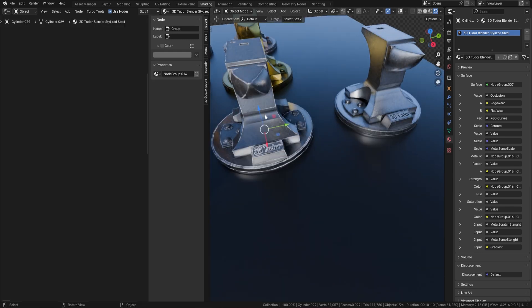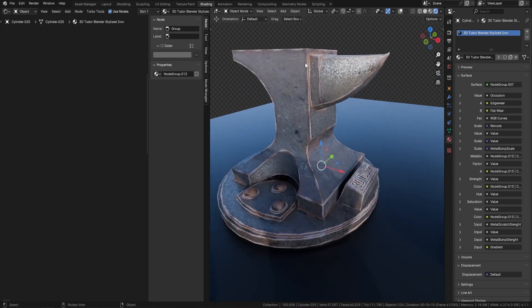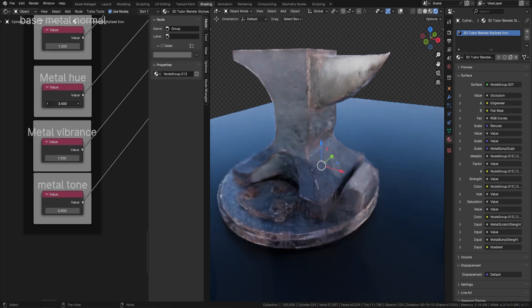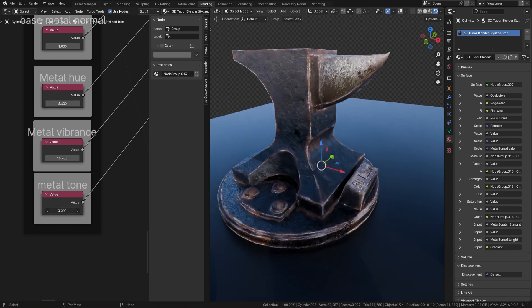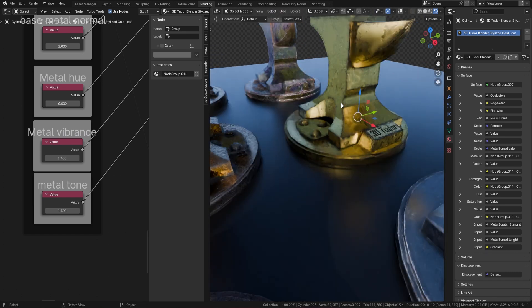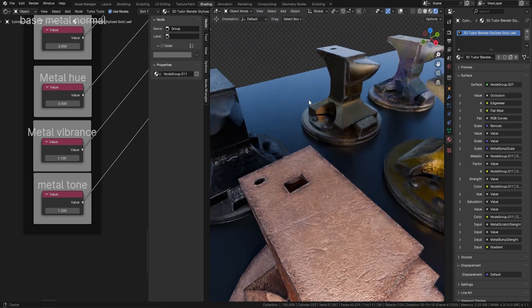Now let's move on to another one — our iron. You can see straight away it actually looks like iron. Because it's a little lighter in color, we can now come in and change the base hue. You can see the hue slightly changing; we can also bring the vibrance down or up. We can also adjust the tone. You can end up with something highly customized. You can see that the gold, for instance, looks really, really nice and realistic, and it's easy to push these into something stylized.